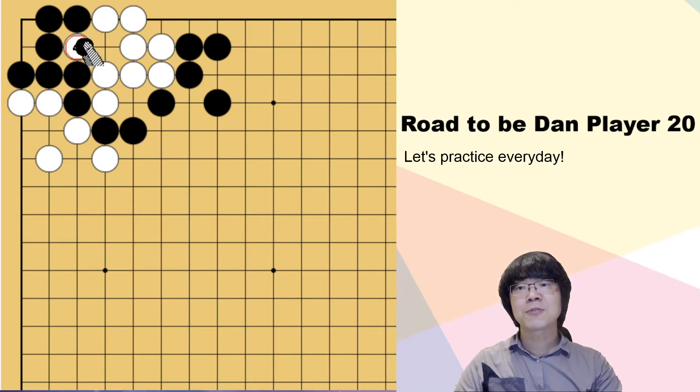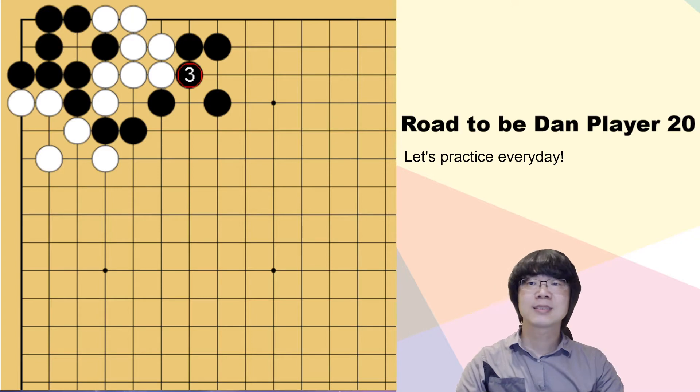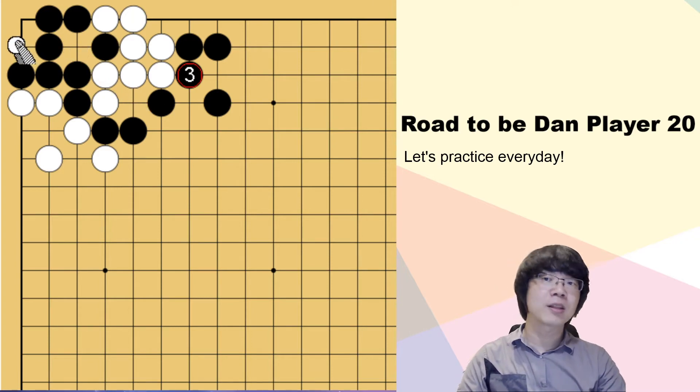Just now, if white captures first, then black surrounds. But this time, black can capture first. So this is one of the tips — when you have a capturing race, instead of capturing, you can throw in first.